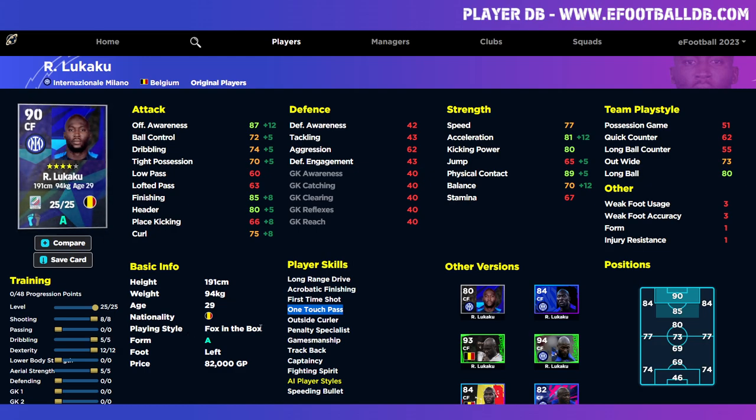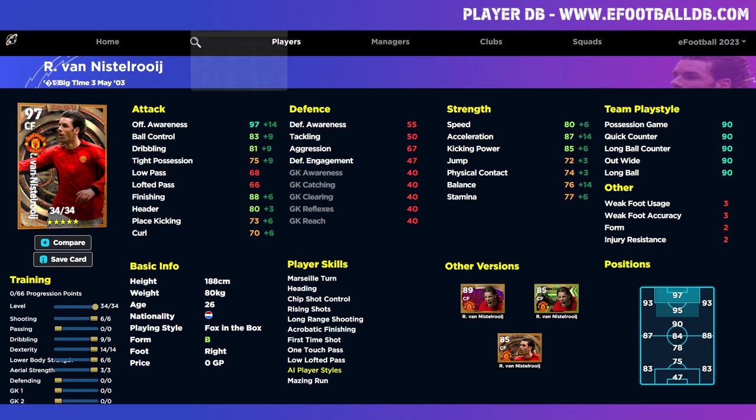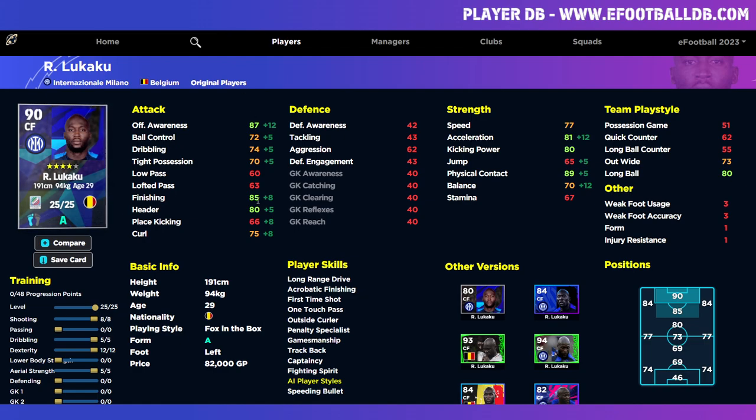Lukaku is a left footer obviously, but he's going to have the same kind of options. So if you're used to playing with Lukaku, it'll be a seamless transition to van Nistelrooy. Fox in the box handles a little differently than the gold poacher. I find it harder to go from playing with the likes of Romario, Mbappé, Salah, or Son to playing with Lewandowski, Haaland, Lukaku, or van Nistelrooy — it's a different type of experience. Throw Collar in there as well. Let me know what you guys think, and hope you enjoyed the video.